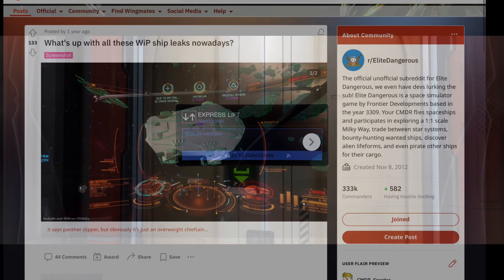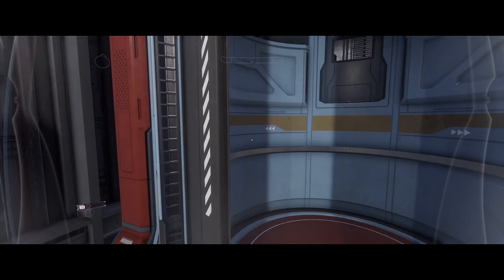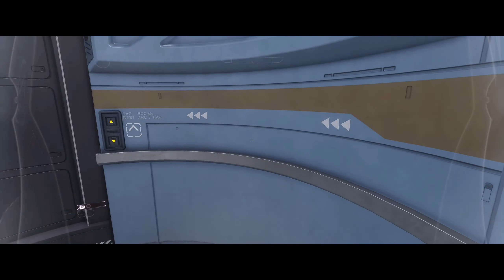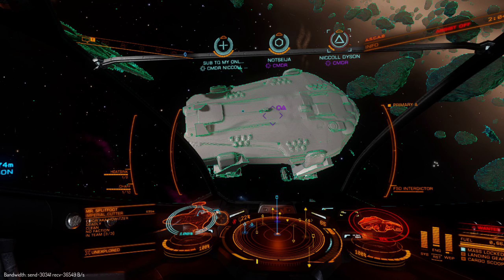The panther clipper became relevant from a leak a couple years ago from some guy datamining files for Elite Dangerous Odyssey, and the clipper was one of the datamined files. People speculated that it would be a new ship for Odyssey, as there were assets for it, a description, and one commander even managed to hack into the game and make it possible to fly.